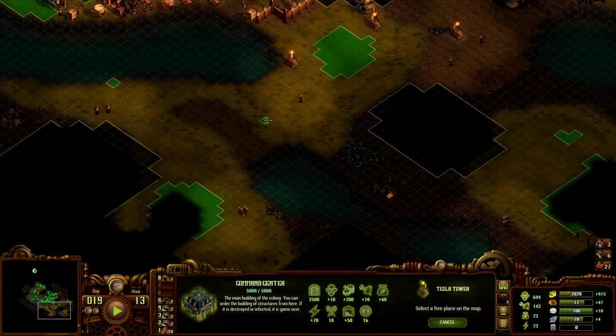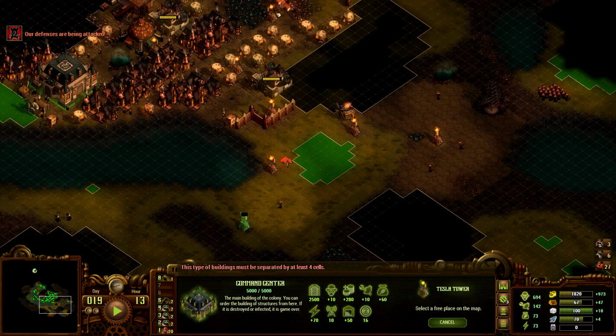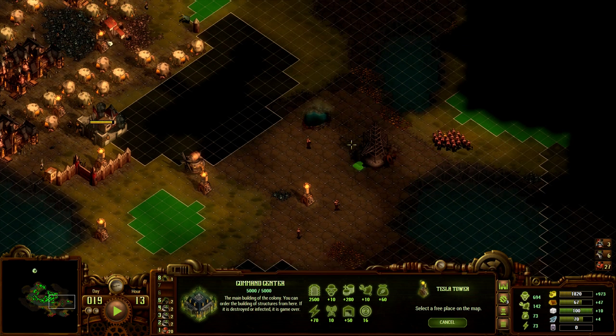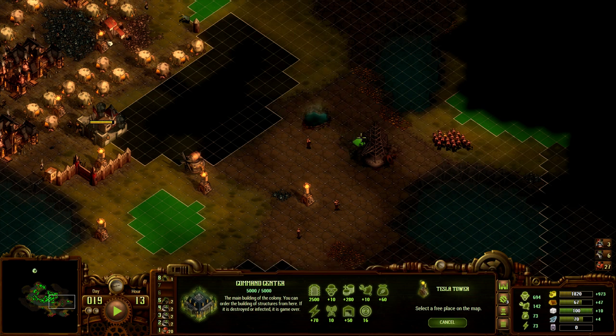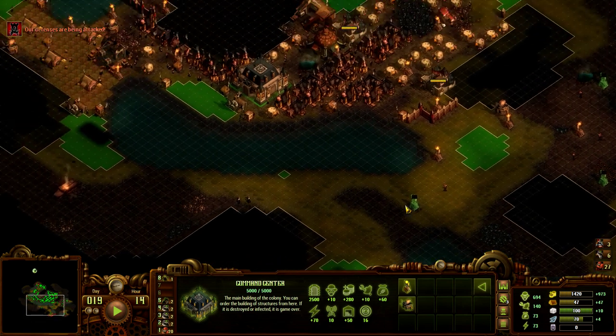I'm gonna build the tower over there anyway. I gotta start building some walls. Not sure where — do I want to build walls over there? Oh, that actually looks pretty good. If I put it here then we can build a wall over here and a wall over here. I'll sort that out later. We can also wall off at the bottom. Maybe we're just gonna wall off there — maybe that's too greedy. I'm just trying to take over the entire world now.